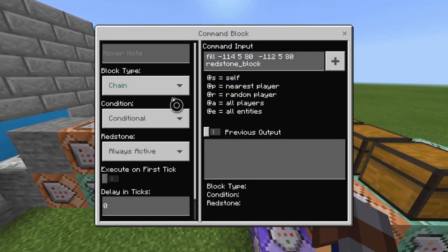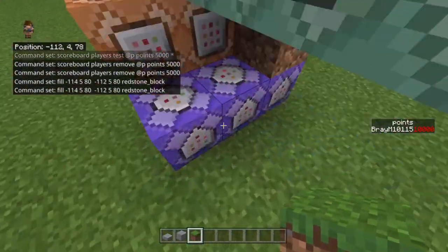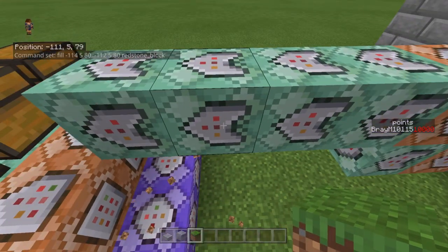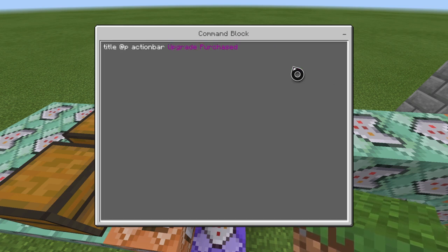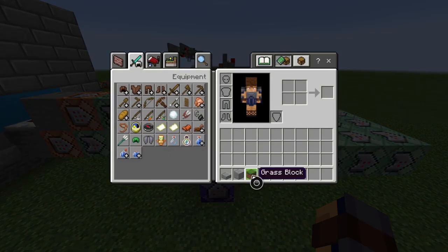The next one is pretty neat. It's chain, conditional, always active, zero ticks. And then it's a fill command — you're filling this block and this block and this block with redstone blocks. So you're filling from this block to this block with redstone blocks. And then the next one is chain, conditional, always active, zero ticks: title @p action bar, 'upgrade purchased.' So basically it tells you hey, you've got the upgrade.